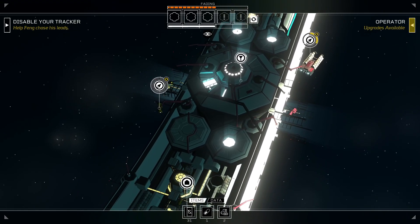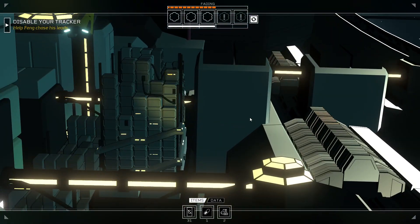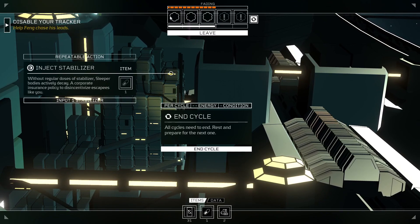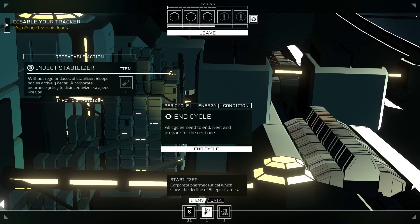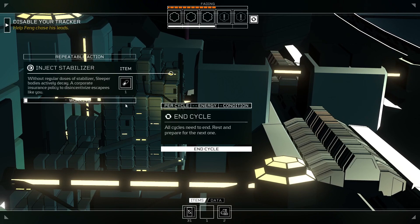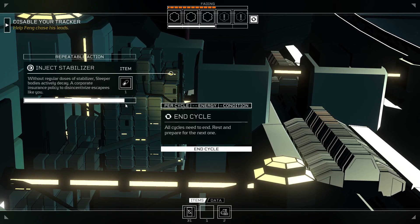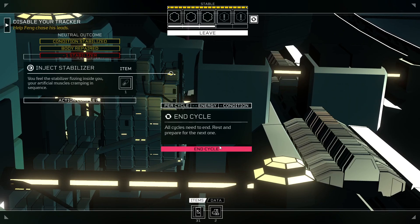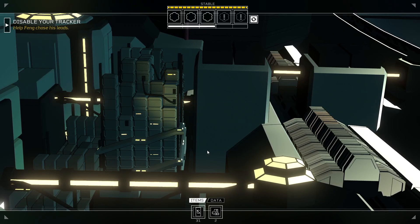So I think we should focus on trying to free him. We need to get ourselves some high rolls, which makes me think when I rest here, I'm going to just use the stabilizer now, so we guarantee ourselves all of our dice. It seems like the safer option. Let's end the cycle and hope we get some good dice.